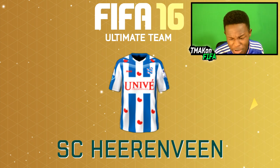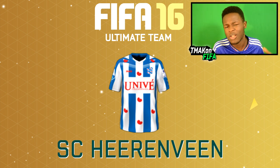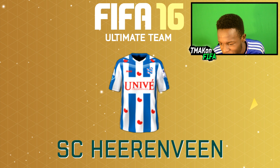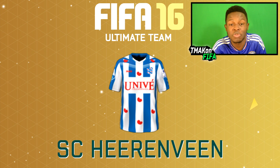Next we have the SC Herein Bean kit — hope I pronounced that name right. It's one of my personal favorites which is why I threw it into this video. Don't really see a lot of people using it — probably one of those kits that are overlooked, but the style of it is pretty cool. It's blue and white and has what I think are hearts, maybe even butterflies. Not too sure what those red things are but they just add to the kit and make it look a little bit different from the average stripy kit.